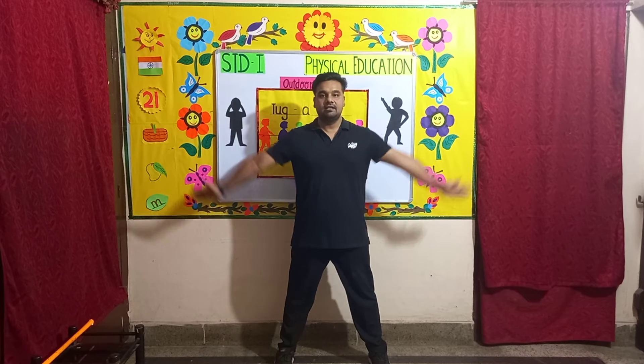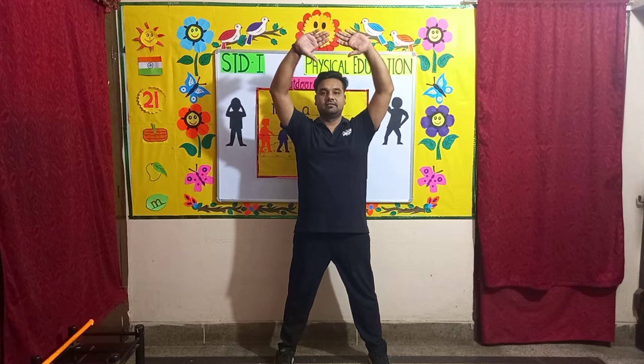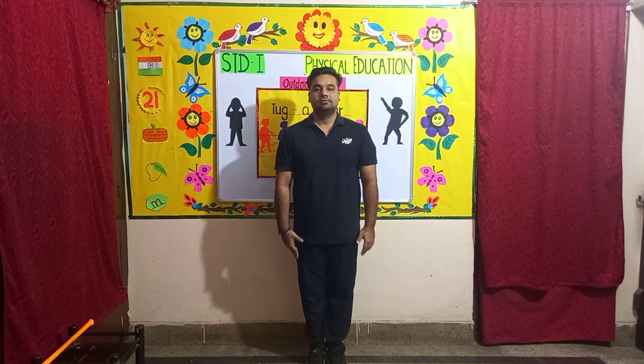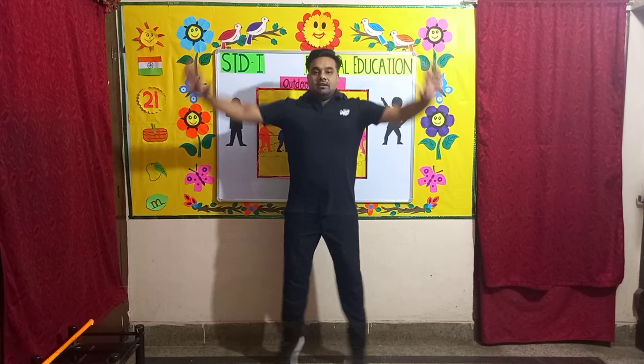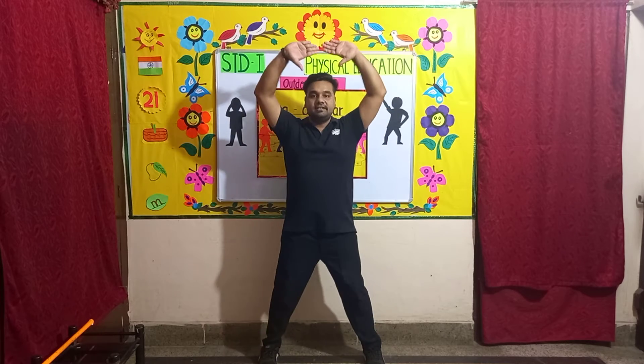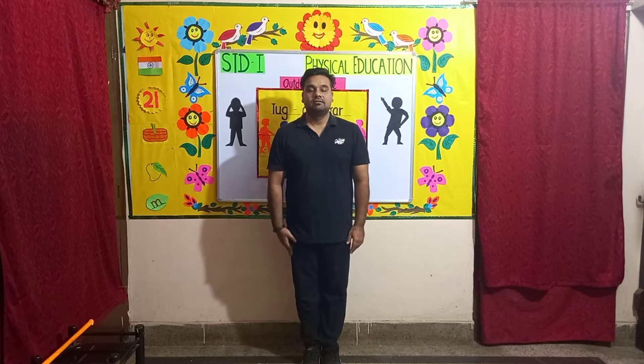You need to jump a little, spread your legs, bring your elbows in a curve like this, and then back down. Let's start: one, two, three, four, five, six, seven, eight — eight, seven, six, five, four, three.